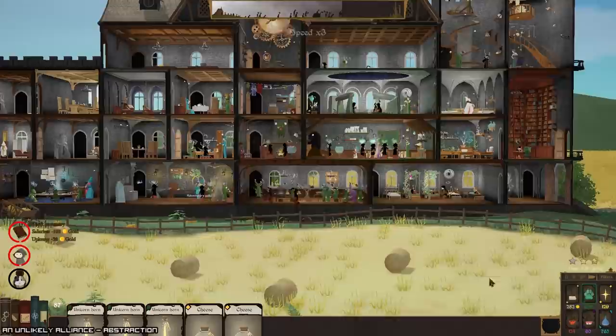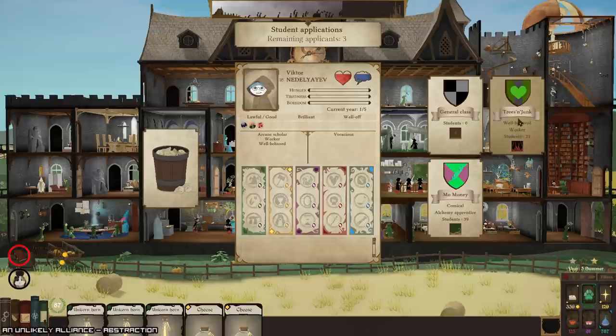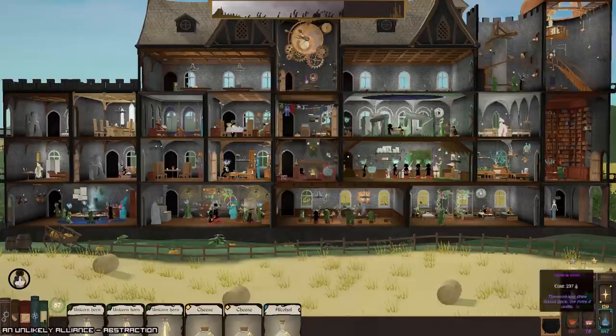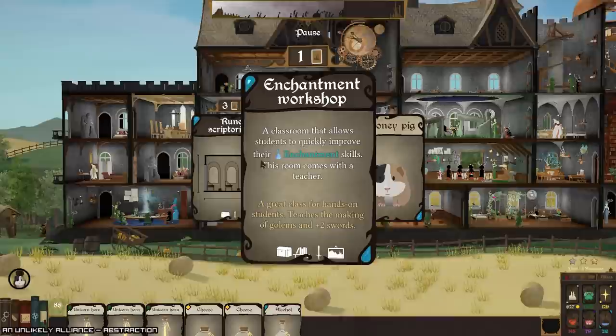Let's get another one — I don't know what stacking them necessarily does but I'm hoping it does what I think it does. I should probably get another one of these. One of those was an arcane scholar — that's fine. We are just — this stable is out of control. Do I want to go with the runescriptorum or the enchantment workshop? Let's go with the runescriptorum.